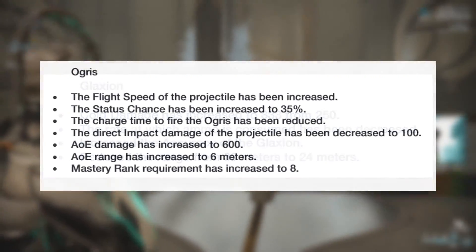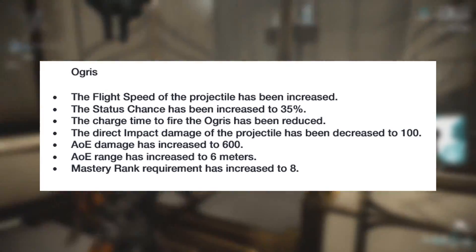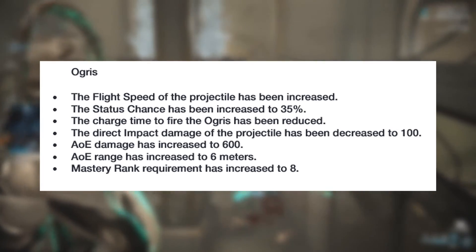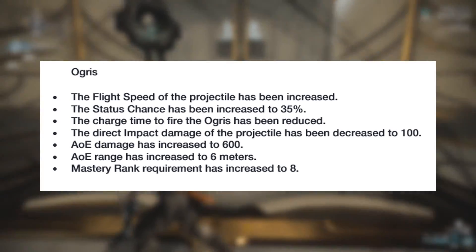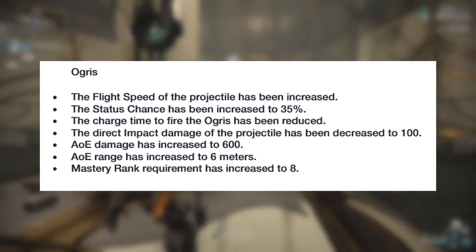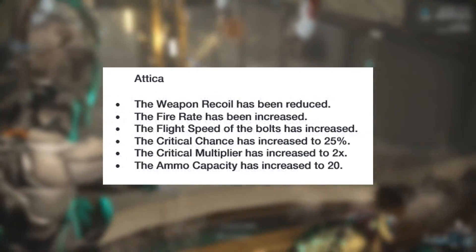The Ogris will become a Mastery Rank 8 weapon, having its flight speed increased, charge time reduced, and status chance increased to 35%. The AOE damage of the weapon will also be increased to 600, the range of the AOE increased to 6m, and the direct damage of the projectile decreased to 100.